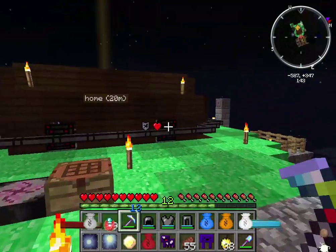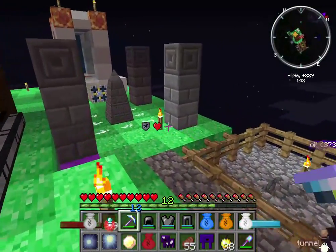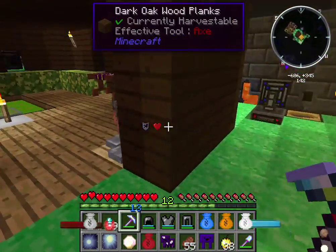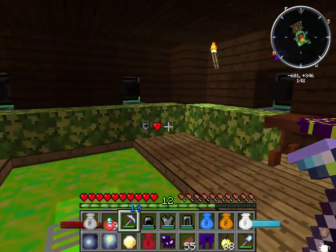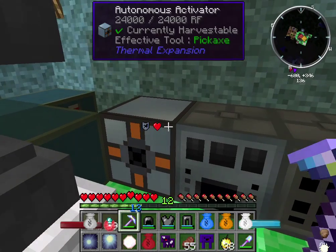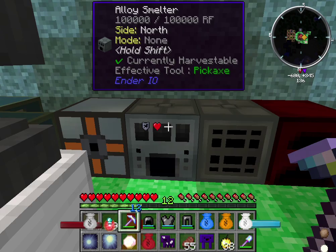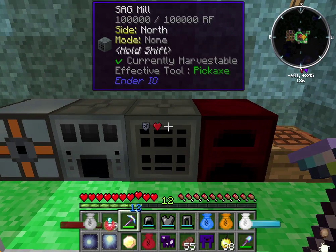And this is just part of the automated essence berry farm. But that's pretty much the grand tour — oh wait, I've got machines! I have the Autonomous Activator from Thermal Expansion, the Alloy Smelter from Ender IO, and the SAG Mill from Ender IO.